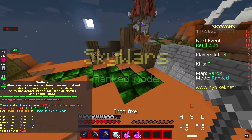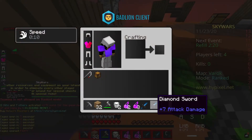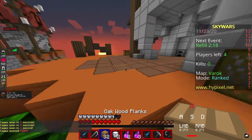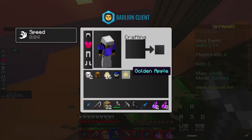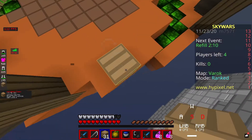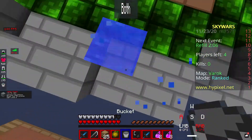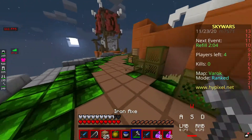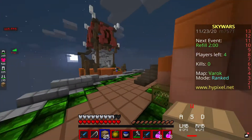Hey guys, so we're back to the ReapScarry's Grind, and today I'm going to be using this kit, because everyone says it's really good. It's called Magician, and I've used it once before — it's not that good — but this time I'm going to try and actually abuse it, because I don't really abuse kits. I just use their sword and their bow if they have it.